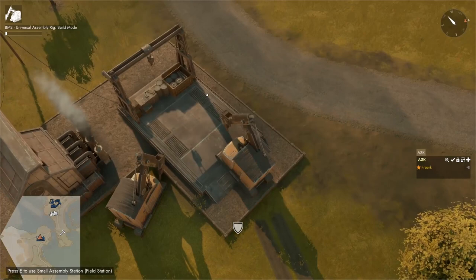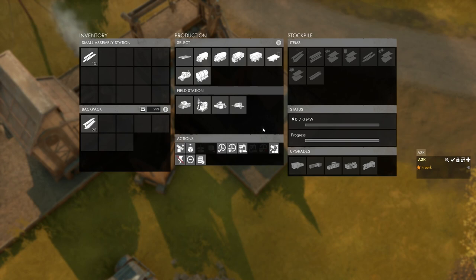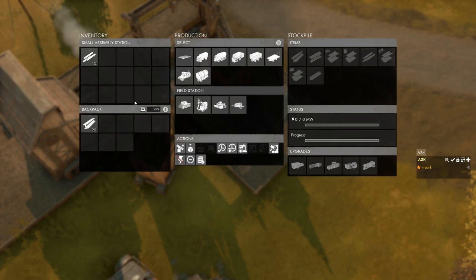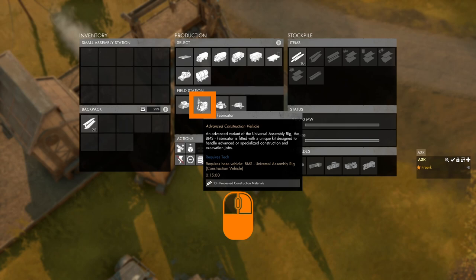Hop out of the construction vehicle, press Shift+E, and make sure the CV has nothing in its inventory — otherwise it will not upgrade. Take everything out, hop off the assembly pad, press E to open the small assembly station, and in the production panel click the ACV option. If materials are in your inventory rather than the stockpile, right click on the processed construction materials and select 'submit all to stockpile.' With 10 processed construction materials in the stockpile, click the advanced construction vehicle icon.